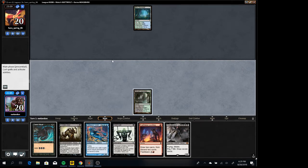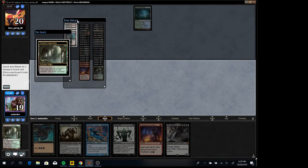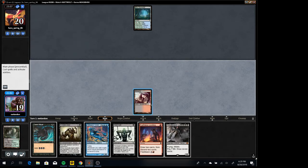Just start with the looting. It'll probably get countered or Flustered — usually if they don't do anything on turn one it means they're going to Fluster Storm. So if we draw a land we can Dark Ritual.